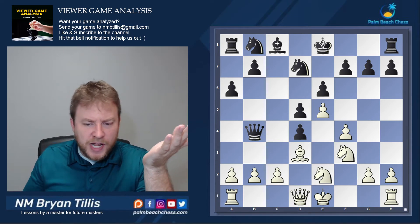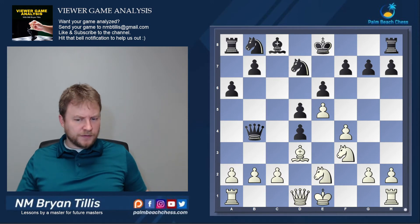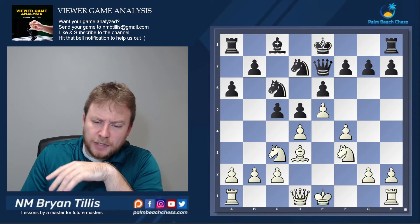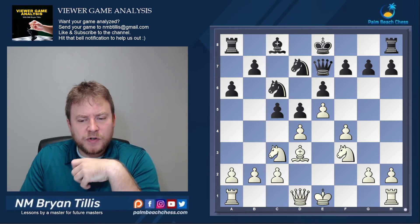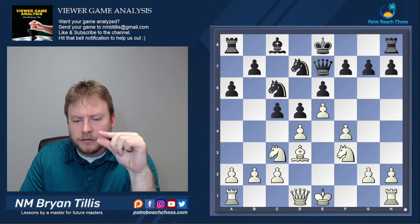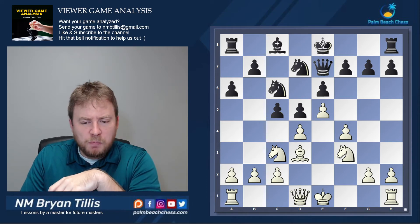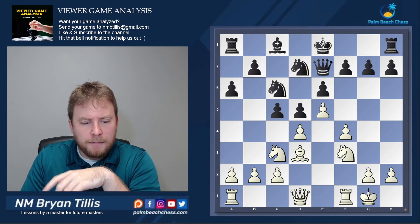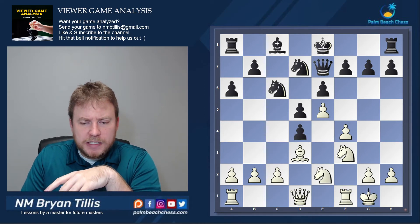This is judged as dynamic equality by the engine — this is my recommendation for how to go in the position. But Black played knight c6, and already the engine's starting to favor White by a sizable margin, more than a piece edge. So I feel like c takes d4 needed to be played at that moment. Castles, cd, knight e2, and White's literally gotten everything he wanted out of the opening.